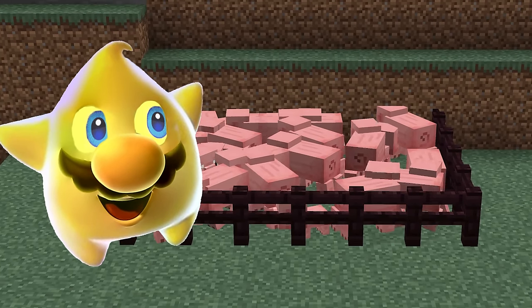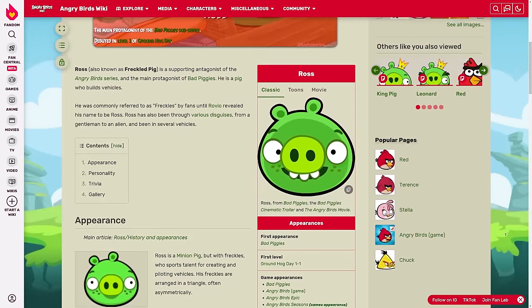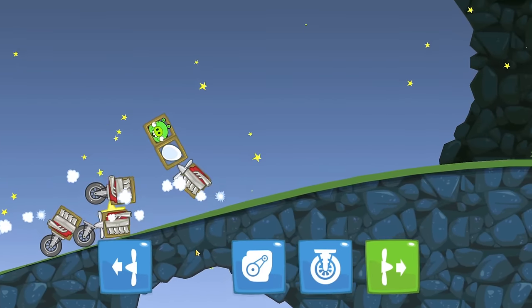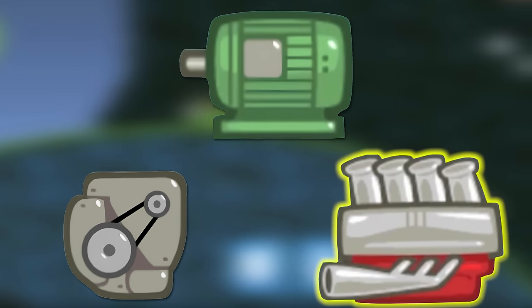As Minecraft has taught us, pigs and electricity do not mix well. However, in Bad Piggies our hero Ross — yeah, that's his canonical name apparently — kinda needs power in order to properly utilize the insane contraptions that he builds, power that is supplied by the electric, V8, and gearbox engines.